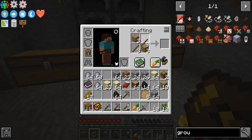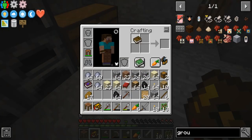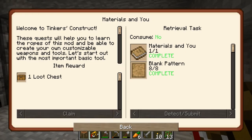Twelve more patterns ought to be enough for now. We need one of those books we grabbed earlier. A book with a blank pattern should get us materials — yes, there we go. And that is a quest. So claim that.